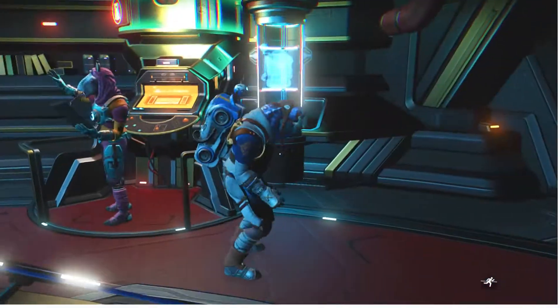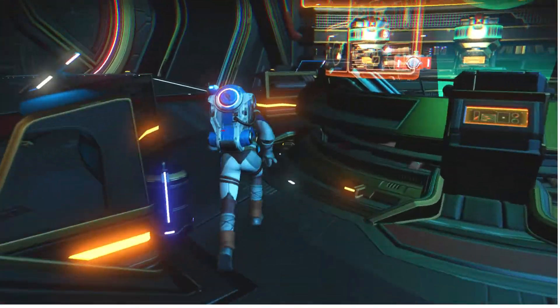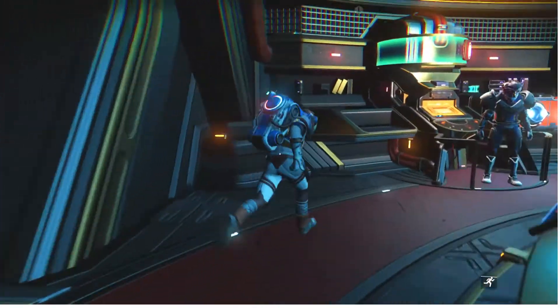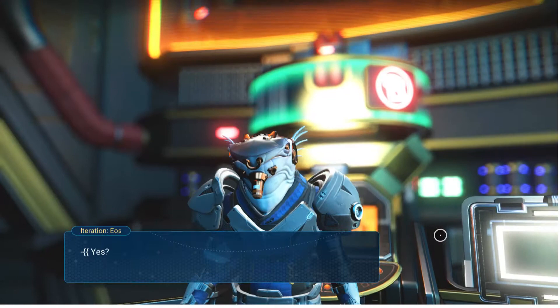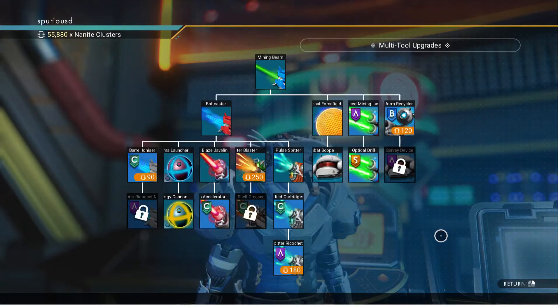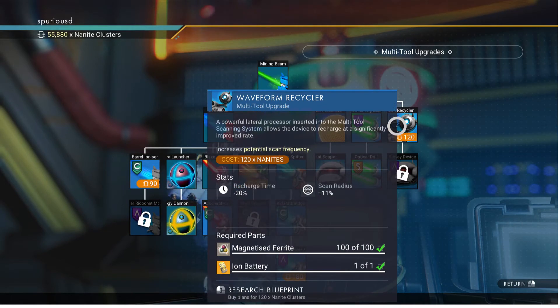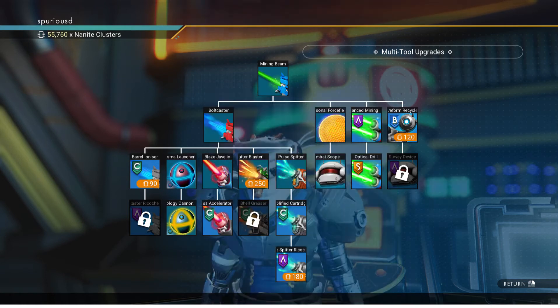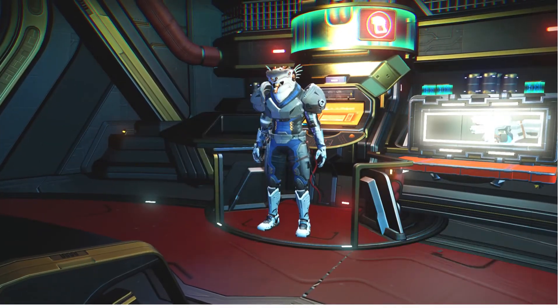I'm all done with those. I'm here for this. Let's do the multi-tool first so I don't forget it, because I'm going to be spending a couple of times going in and out of the menu for the base parts. I'm pretty sure it's on here — survey device. Yeah, I would have assumed we got these from the base missions, but we did not. Maybe I just skipped them. Well, I've got the nanites, not a big deal.